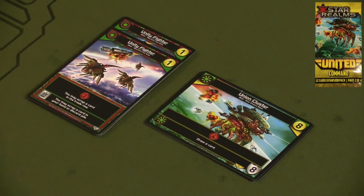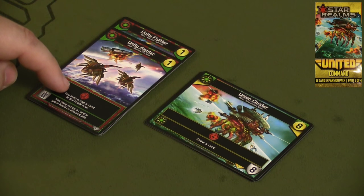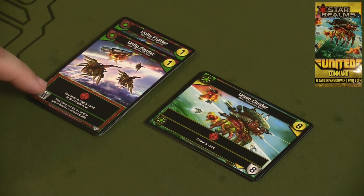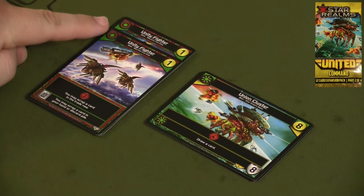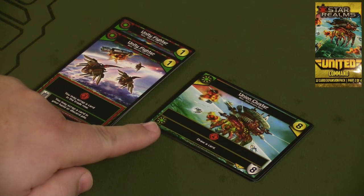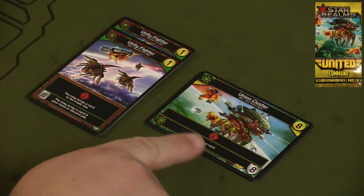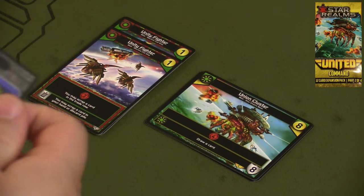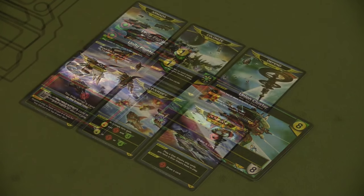Finally, you get two Unity Fighters that always give you three combat and let you scrap a card in the trade row if you'd like. They also have a scrap ability to scrap a card in your hand or discard pile. You also get the Union Cluster, which allies with the Blob and Empire factions, giving you four combat, and if you ally with either of those two you get to draw a card. Again, you get a reference card to explain how all those different factions work together.